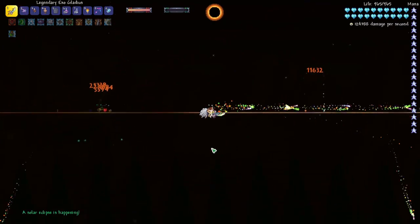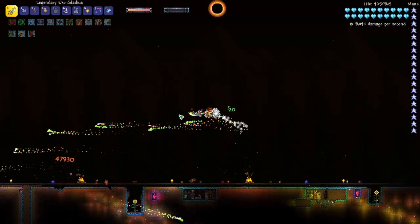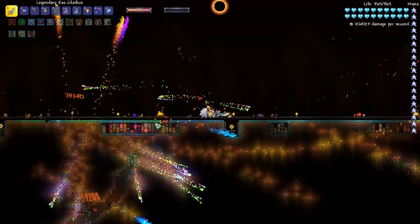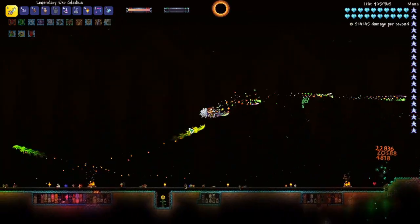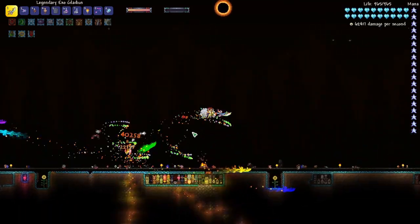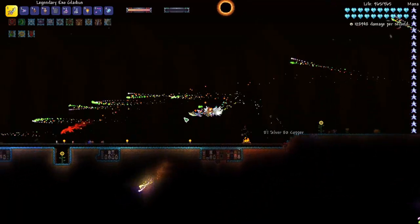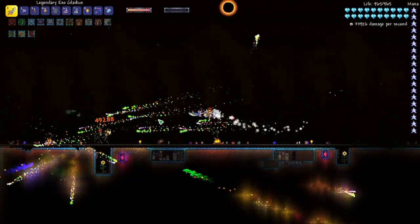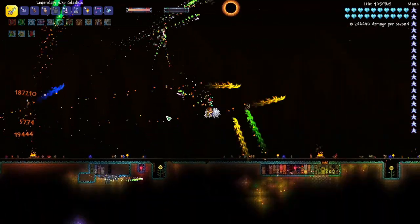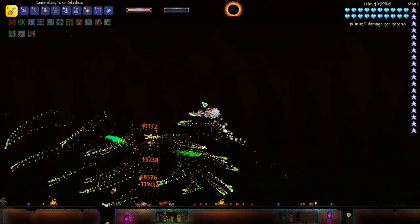I want to try this out on the post-Yharon Solar Eclipse to show how powerful it is, because these enemies are pretty tanky — and you can see nothing is even getting close to me. I really love the look of this, and I think I would actually prefer this over the Exoblade. The Exoblade requires a lot more aiming, so this against Supreme Calamitas could be pretty sweet. You just basically auto-swing the entire fight and dodge attacks. I would highly recommend getting this weapon.